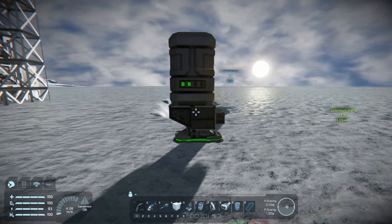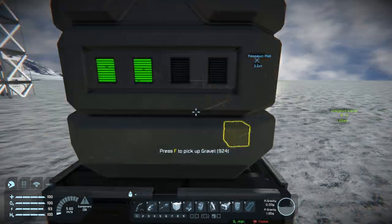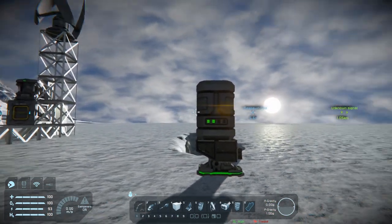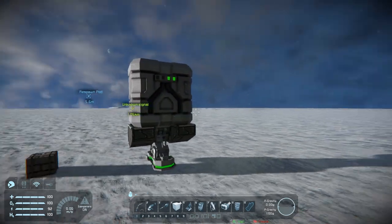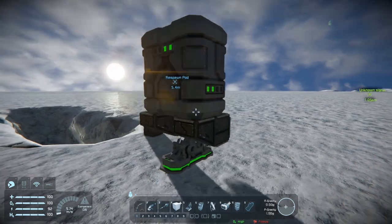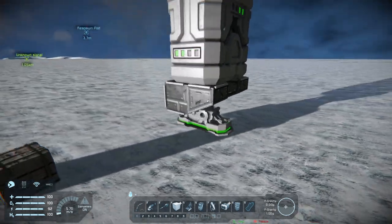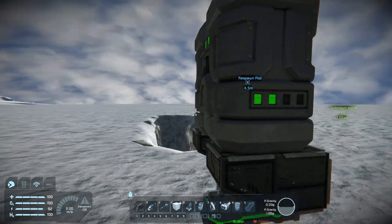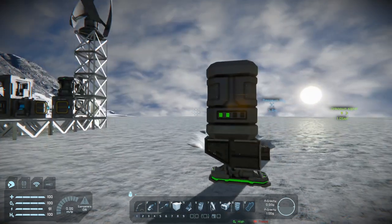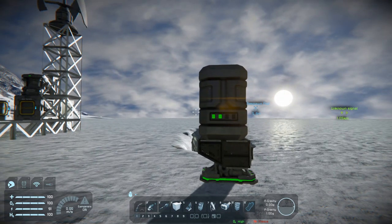Hello everybody and welcome back to Space Engineers. Today we're doing the build of the mining ship we've been promising. I've completely broken down the landing pod — the respawn pod — down to the battery and landing gear, plus a couple of metal plates to keep it all in one piece and protected.